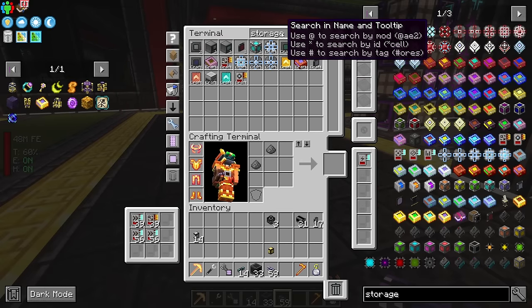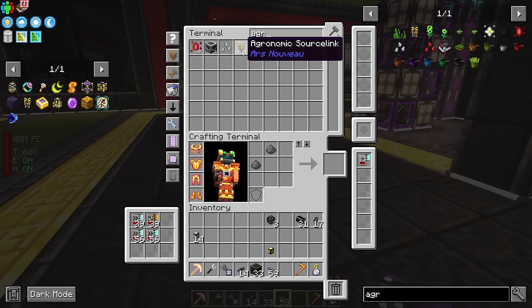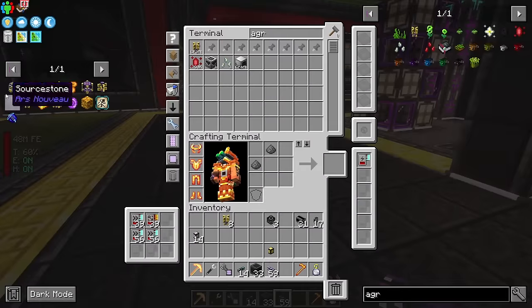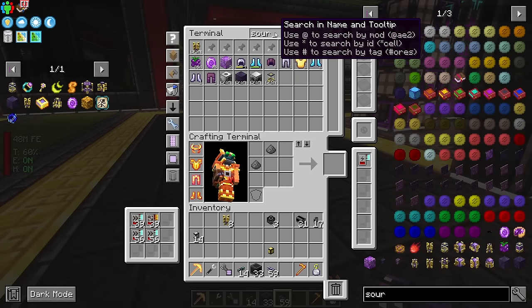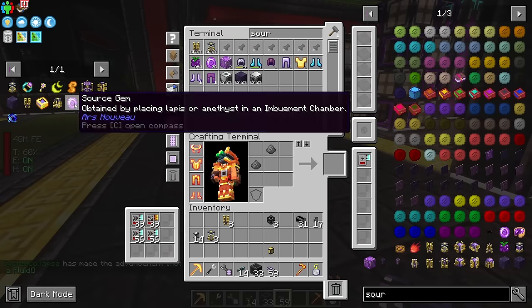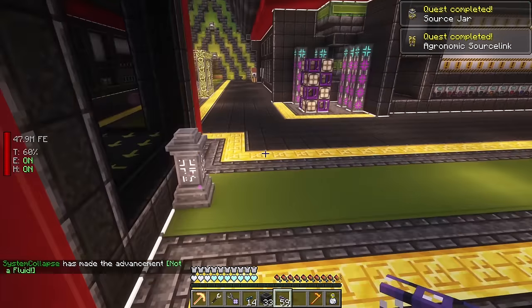We have 33 channels which is fantastic. Now we can start producing source. There are different types of source links - five or six options total. We'll be using the agronomic source links and we're going to need eight of them. Let's grab those and also grab some source jars - we'll need eight of them to accumulate enough before we can store on the drive.